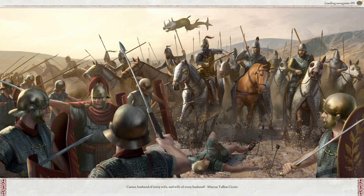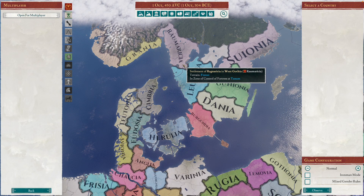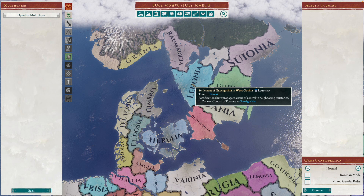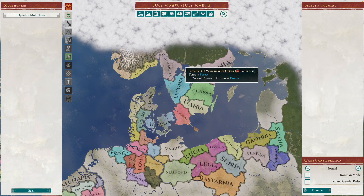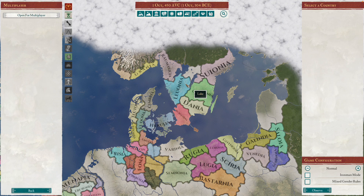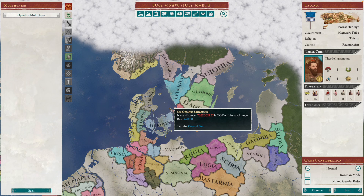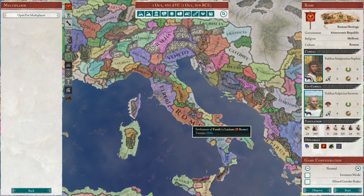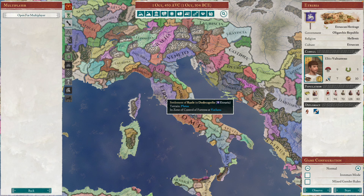We are going to set up an interesting challenge and play as one of the nations I haven't seen too many videos made for. We are going to play as Luonia, situated pretty far north from the main countries like Rome, and relatively weak in comparison. Most countries of northern Europe are pretty small and weak. We start with a population of 16, while Rome starts with almost 400, with 291 being Roman.